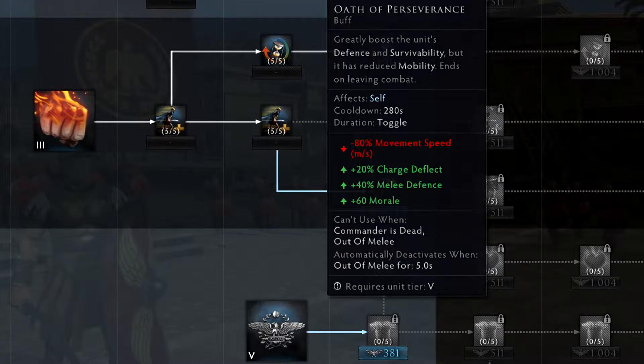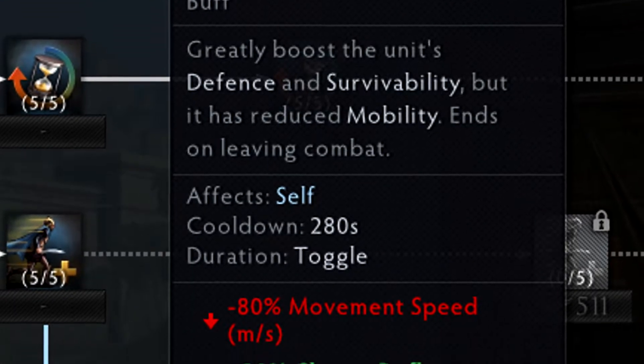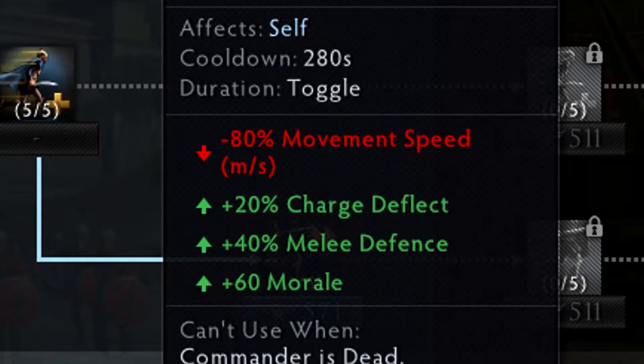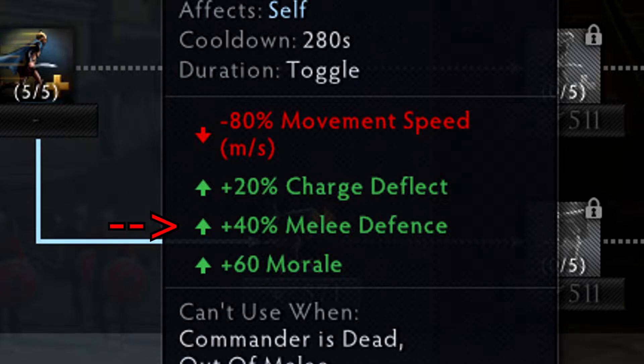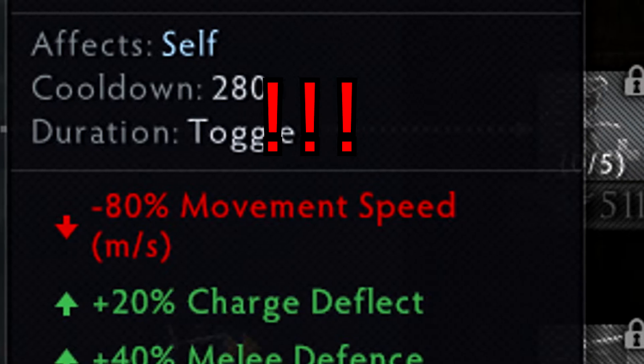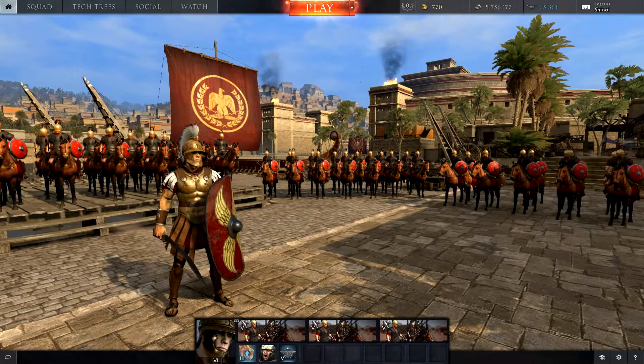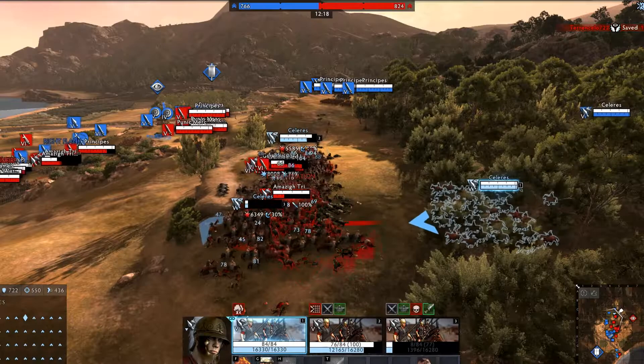His third ability, Oath of Perseverance, is the reason why I passionately dislike playing the Roman cavalry with Scipio. Oath of Perseverance grants your unit an immense defensive buff, increasing your melee defense, charge deflect, and morale by impressive amounts. But for what price? Minus 80% movement speed. Once activated, this ability cannot be deactivated unless you get your units out of melee combat for at least 5 seconds.